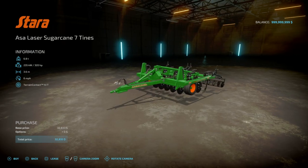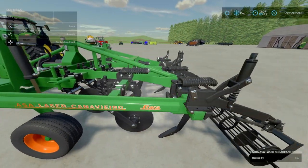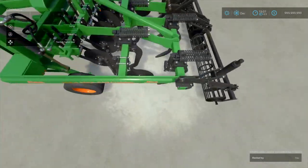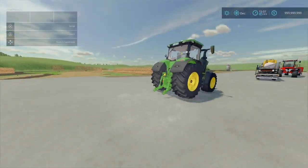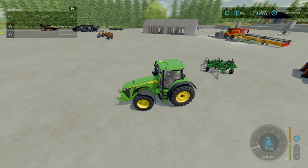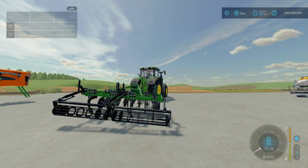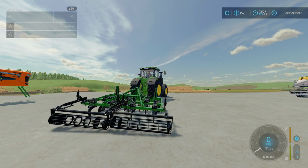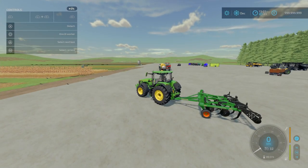Under tools and subsoilers: 32,800 to buy. 6 miles an hour working speed, 3.6 meters working width, of course 320 horsepower as mentioned, and 6.8 tons. There are no configurations. Do love the detail on the springs. I know Connect Modding is always working with things like that on some of their other mods — just the level of detailing. Let's hop into our John Deere here and give this a little test.